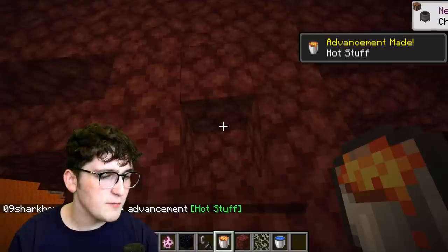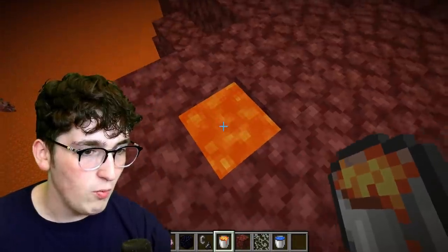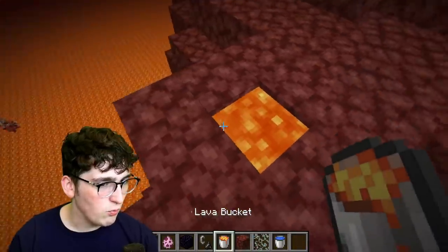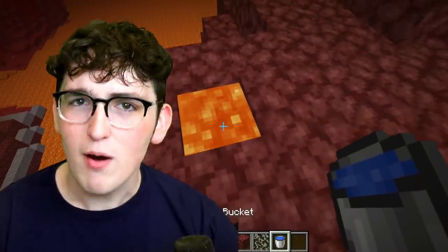Apparently you get lava first, and then you need to get glow lichen like this. You place lava, and then you place glow lichen below it, but then it gets rid of the lava, which is what's confusing to me. There we go. So now is it supposed to turn to water? So weird. I seriously feel like that guy on TikTok is just trying to farm some views. Why are they always doing this to us?